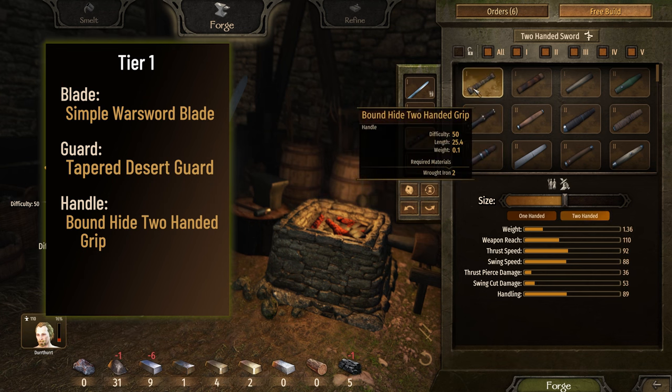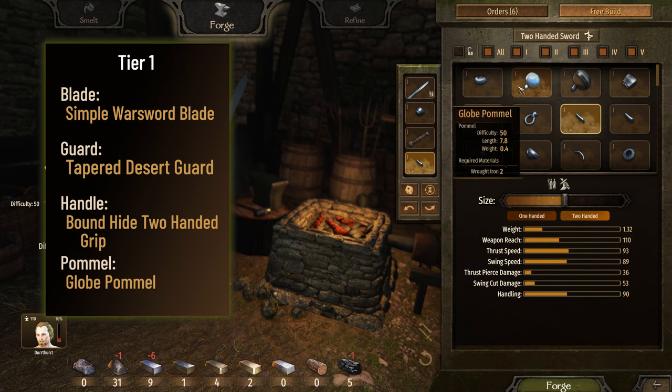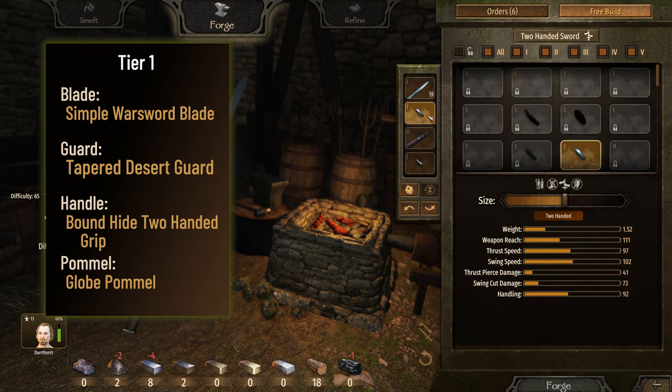If you're new to smithing, each of the uses adds value to the weapon. In this case, both one-handed and two-handed uses add to the value. The default pommel, the flat pommel, is as good as the others until you unlock the globe pommel, which is the best by far. Remember to make all these parts the maximum size, as it adds a bit of value.